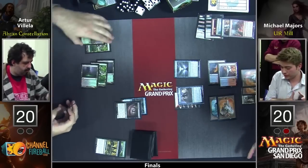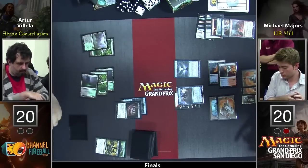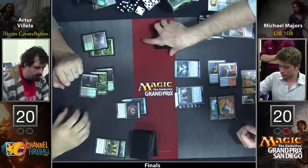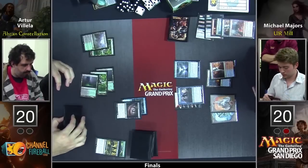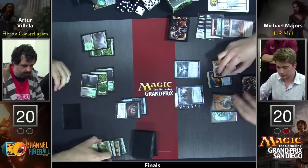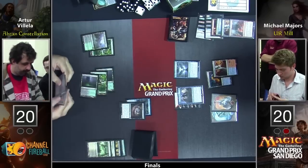Arturo then has no other plays. I have to assume Jace is going to flip now — you get to flip Jace end of turn. This is the turn where you would want to get back the Tutelage from the Brain Maggot by flashing back Fiery Impulse, just playing a second Tutelage, and then you have a pretty good clock.